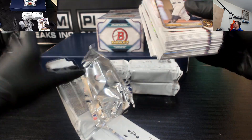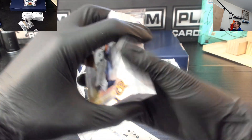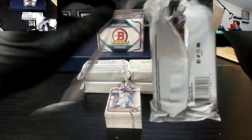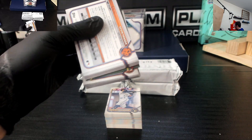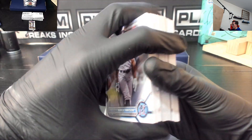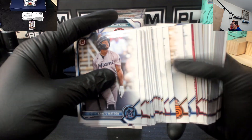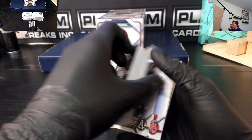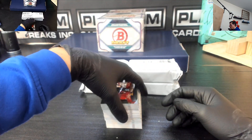Only two cards I wanted in this — BJ Penn Moments is what I'm really excited about. I want to get the Habib one. Habib Moments would be sick. And I kind of need a Daniel Cormier auto too — I don't have one of those yet. And then obviously my boy Suga, Sugar Sean O'Malley baby.